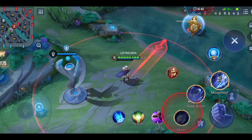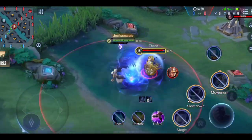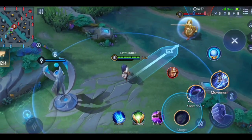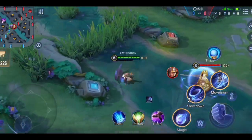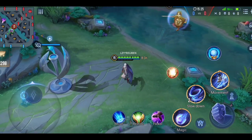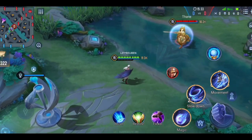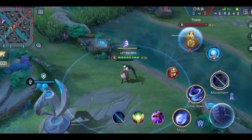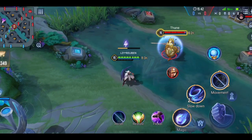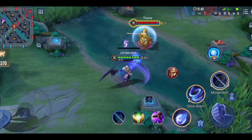You can also do this combo with the S1 Flicker trick shown earlier. Additionally, you can use Flicker during your ultimate. One more thing — Zarta can't really move during his ultimate; if you try to move, he just dashes in that direction. However, if you use your auto attack, Zarta will walk towards the enemy, which is useful if the enemy is a little far away.